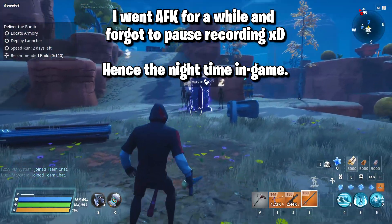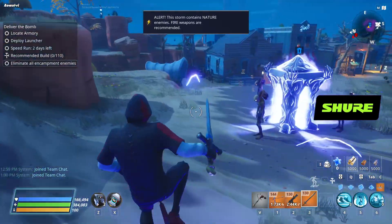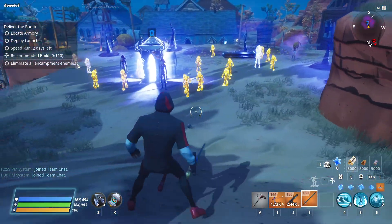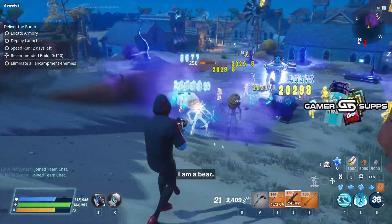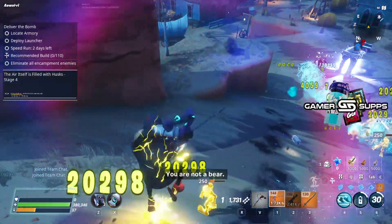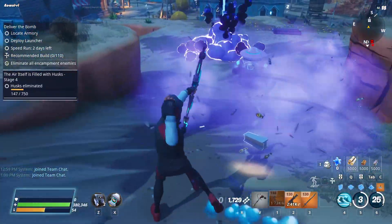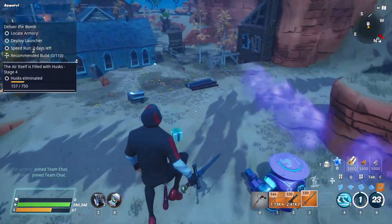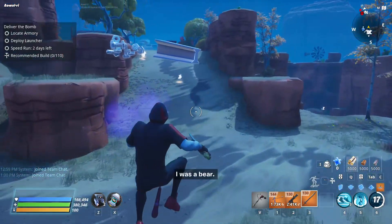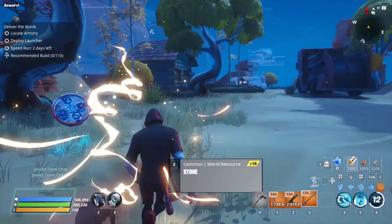I'm going to be pushing this encampment real quick to check out how well he does in encampments, and afterwards we can check out the loadout and the weapons I'm using. Now I'm getting flanked by these hives and I'm just going to save some smash. Time to use the cheat code — the Xenon Bow, of course. That should probably be the test, the solo showcase, basically. We can move on to the arsenal.